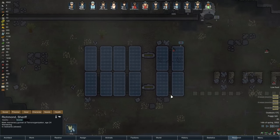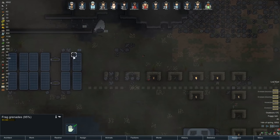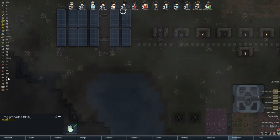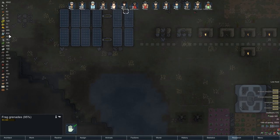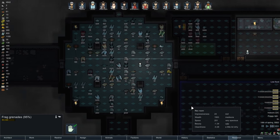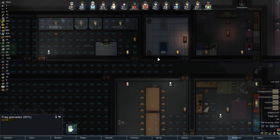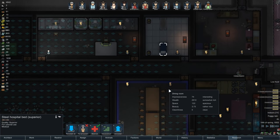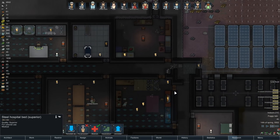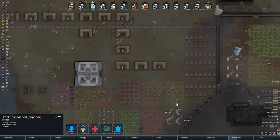Why, once again, are we short of power? Unforbid that. How much medicine do we have right now? According to this - none. Which I find slightly hard to believe. Because we had like 15, and then we used 10 for the bed. Okay, that's what it is.